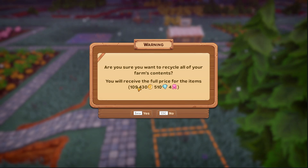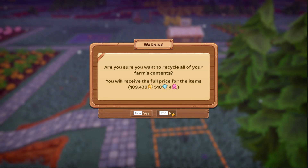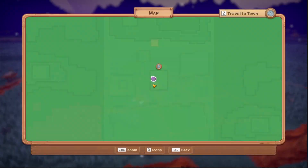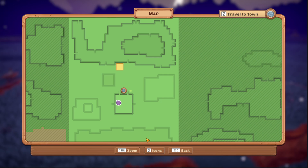So you will receive back all the money on the ground, all your diamonds and your ribbons. Let's see what that resets. We really want to recycle the farm to keep our land purchased — and yes, it does. That means it would keep any terraforming in place that you have done as well.